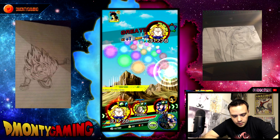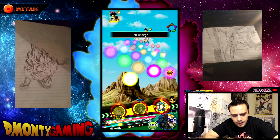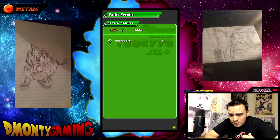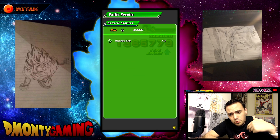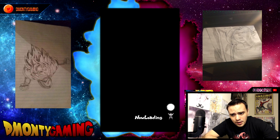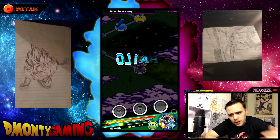There we go — match is over. Broly's dead; also Broly drops Incredible Gems himself. 45,600 XP right there, so everybody gets a level. Match is done.